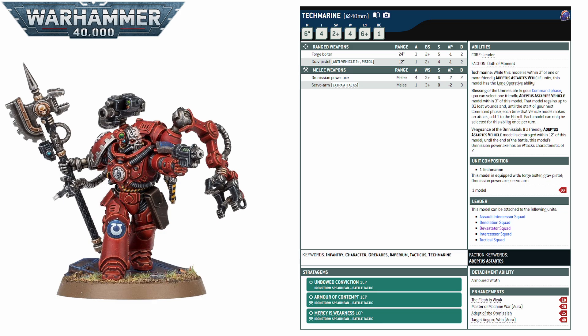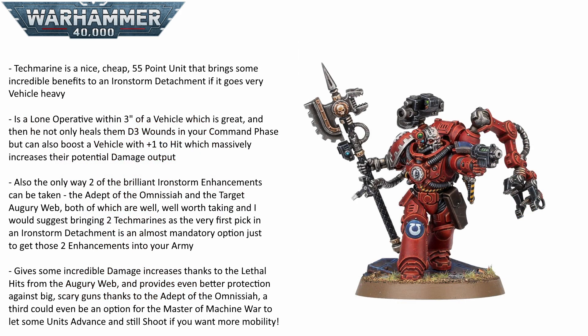In a vehicle-heavy list, Tech Marines are invaluable — you'll probably want to bring at least a few to spread out the healing and plus-one-to-hit buff. They also have Lone Operative if within 3 inches of vehicles, massively boosting their durability. They are the main carriers for the detachment enhancements; Target Augury Web and Adept of the Omnisaya can only go on Tech Marines. The Augury Web means a Tech Marine surrounded by vehicles gives out a 6-inch aura of lethal hits — auto-wounding on 6s for your lascannons, missile launchers, onslaught gatling cannons, and more. At 40 points, it's an auto-pick every time.